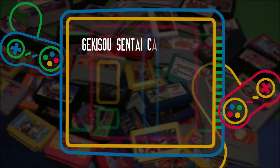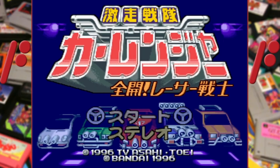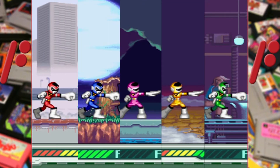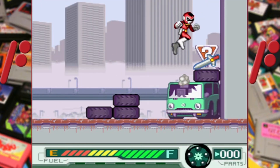Based on Power Rangers but with a twist, it's Gekiso Sentai Car Rangers. The game is a side-scroller where you can pick between five rangers to play as at the start of every stage, and they each start out with a punch or a karate chop, which upgrades to a weapon when you pick up a sword icon.